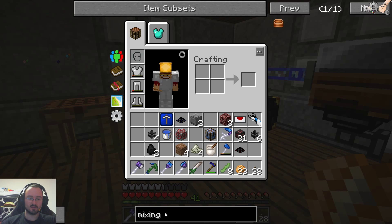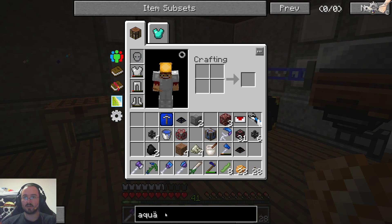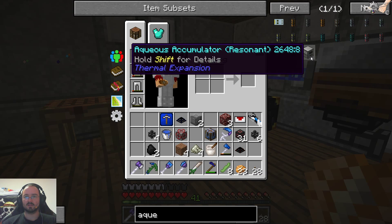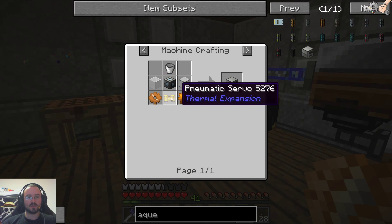And the other block we need is the aqueous accumulator — this thing. So let's build one of these.